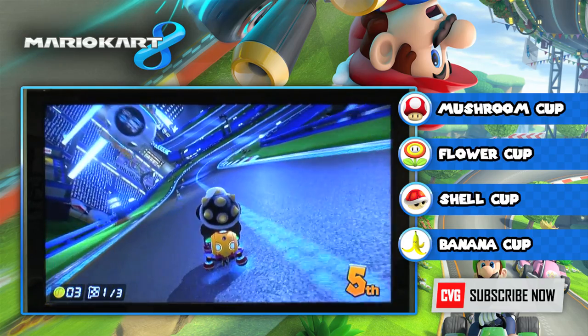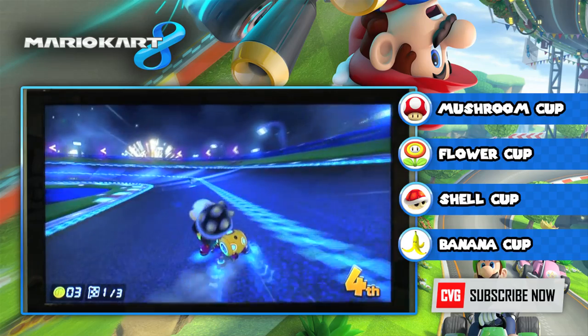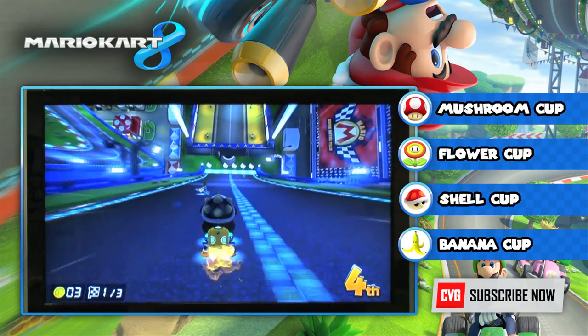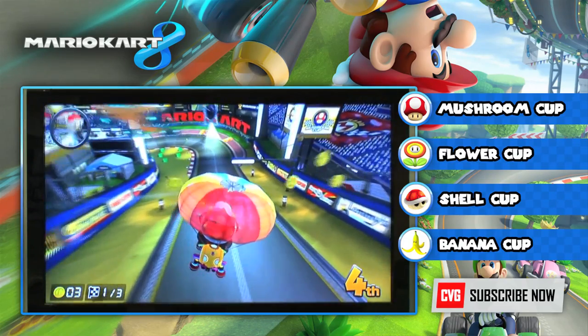This also shows off the new anti-gravity mechanic. You can see the wheels have kind of gone up like the DeLorean in Back to the Future. Right now we're upside down, more or less — you can only really tell when you look at the backgrounds, but when you're actually racing you don't really notice it a lot.